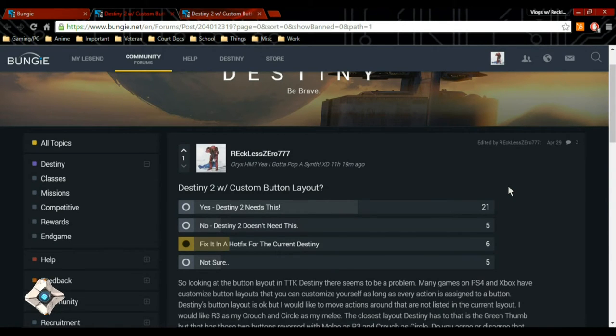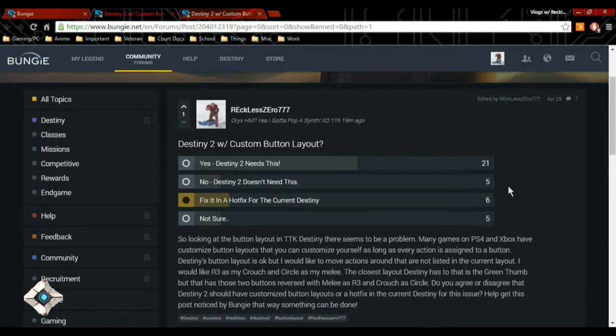I actually posted a thread on the Bungie forums addressing this very issue. The closest to the button layout I want is green thumb, which has your melee as R3 and your crouch as circle. However, I actually wanted those two flipped — my crouch as R3 and my melee as circle.